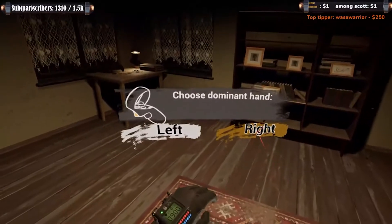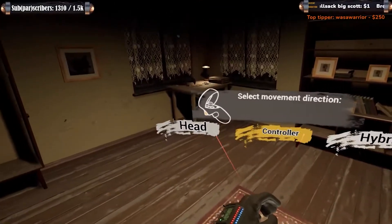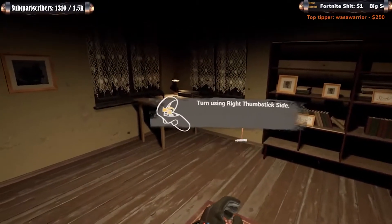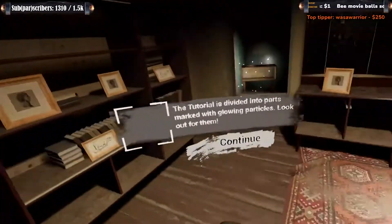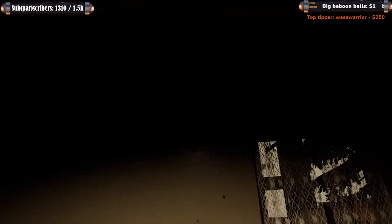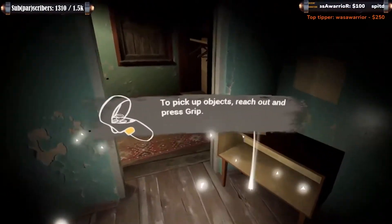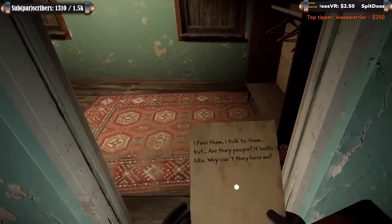Dominant hand: right. Arm and link pipe, looks right. Movement direction: controller. Hold. Smooth. Continue - got it. I can move now. Look out for glowing particles. Pick up objects: reach out, press grip. I feel them, I talk to them, but are they people?